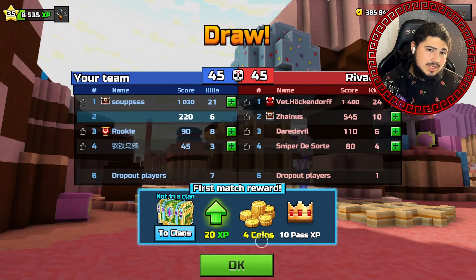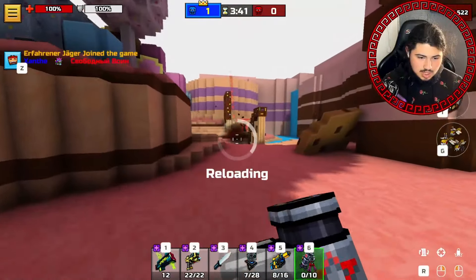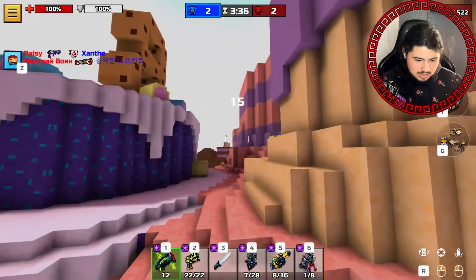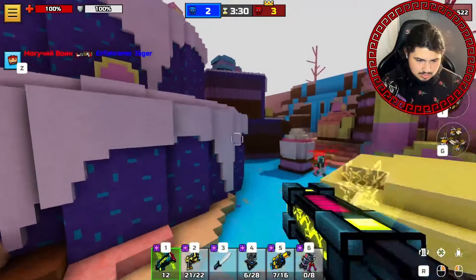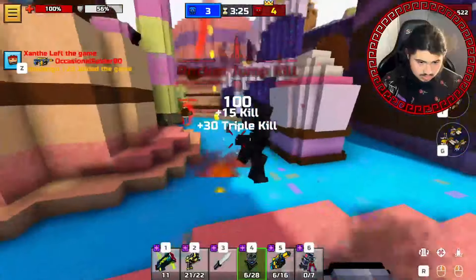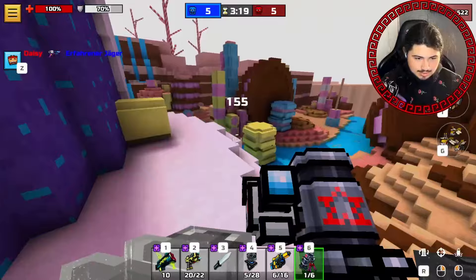Alright guys, we're up in this next match. Oh it looks beautiful — this thing is like a lobbing shot weapon, okay bet! That is such a weird gun. Let me try to make a little multi-kill out of this, see what we can do. This is a crazy loadout so far, I'm not gonna lie guys.